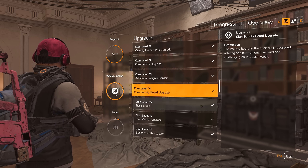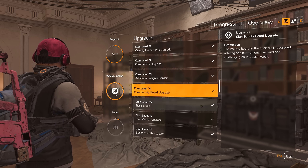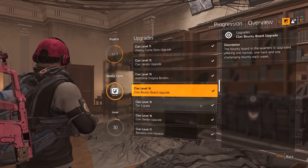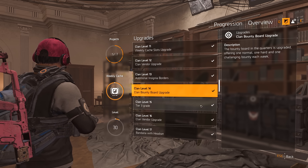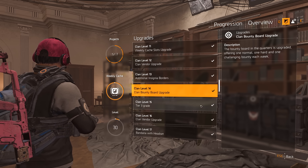Then at level 11 the weekly cache slots are increased in size and you can store 3 caches. Then level 12 you upgrade the clan vendor once again. Level 13 brings more insignia borders. Level 14 is more bounties. Level 15 gives a tier 3 grade to the insignia. Level 16 is another clan vendor upgrade.